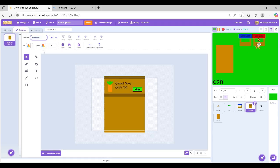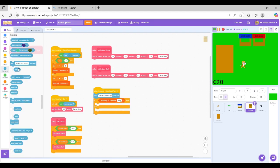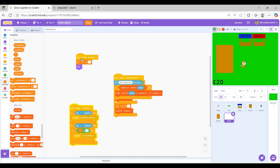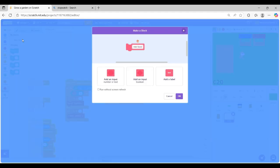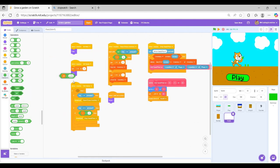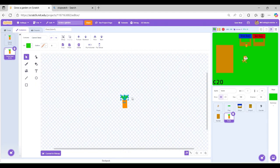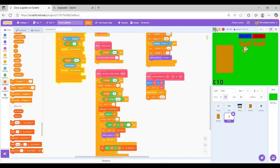Here I worked on some art. Here I made it so you can drag seeds into the garden and they will start growing, and then you can collect them later. I made a custom block so that you can place a seed or plant anywhere you want on the x and y axis. I finished off hour two by completing the seed growing system so that the plants grow.